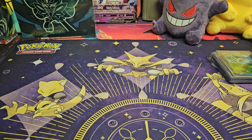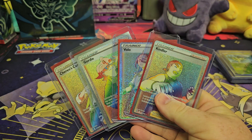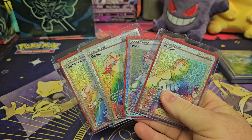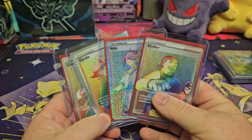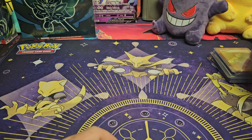Next, we've got a couple of Rainbow Rare Trainers. We have a Candler, Volo, Gordy, and Sharon's Care. So those are pretty cool — Rainbow Foils. I wish they'd bring those back, I kind of miss those.